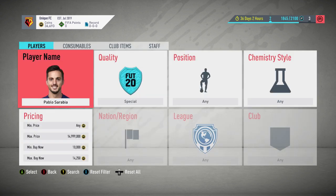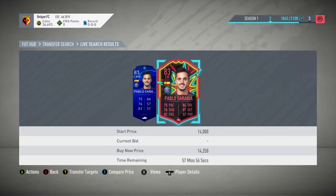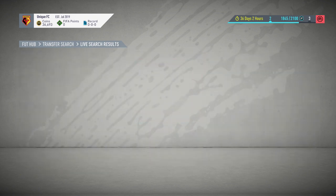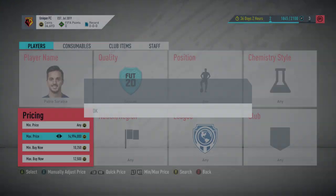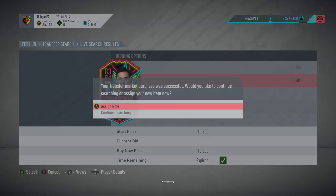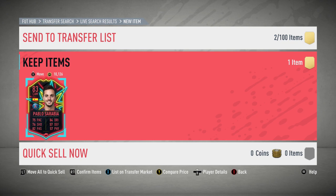Next up, I'm going to go for Sarabia. He's currently 14,250. When you're sniping him, you do have to watch out for his other card — I recommend setting the buy-now filter to 10,250 so the UCL card won't get in the way, then knock the max price down to about 12,500 and just get sniping. Picked him up at 10,500 coins, so that's going to be about 3,000 to 3,500 coins profit after tax. Just going to list him up.